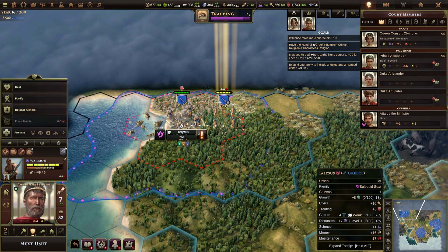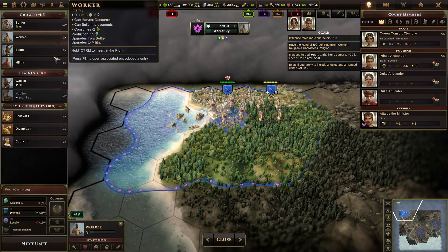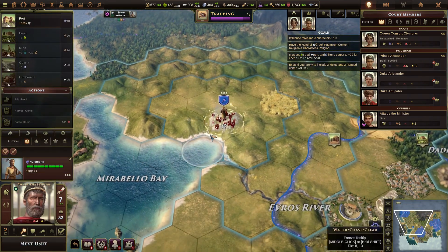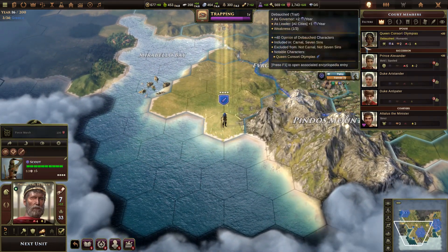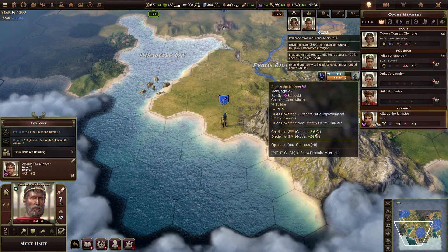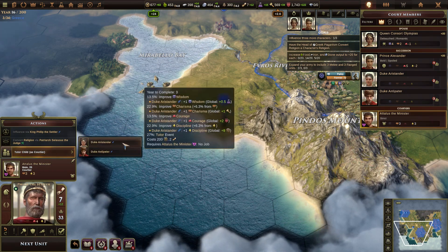Can I have one there at a time? You are idle — well, you need a worker. And go from there. Can't do anything with you — you're useless to me. How are we going over here? Oh, we have a courtier! Where'd he come from? Adalys the minister. Tutor child. Tutor child. Duke Aristander — how old are you there? 14. Yeah.